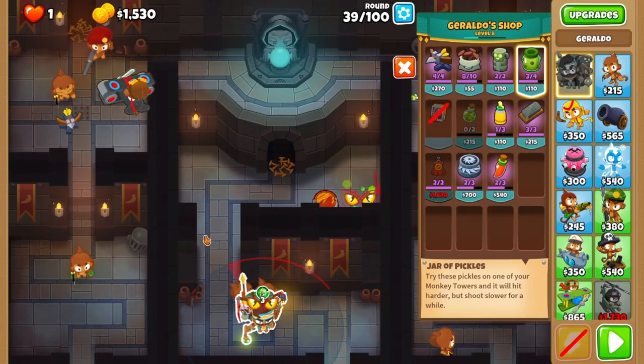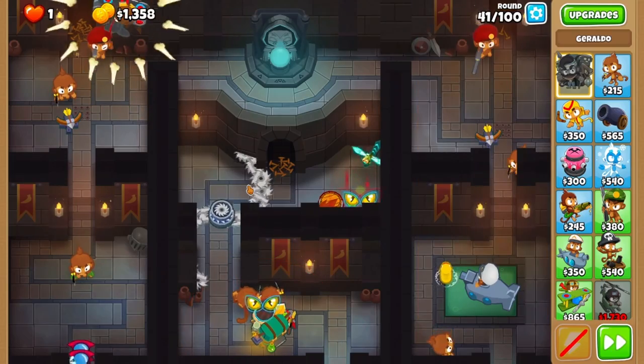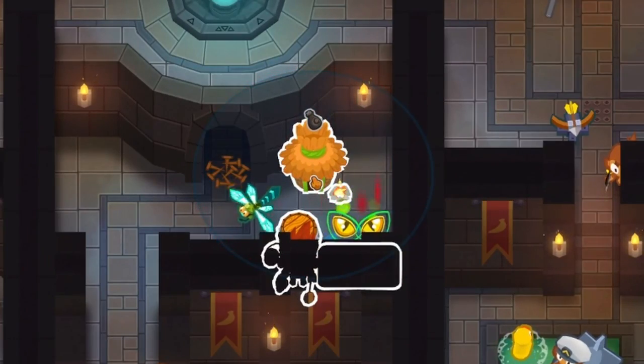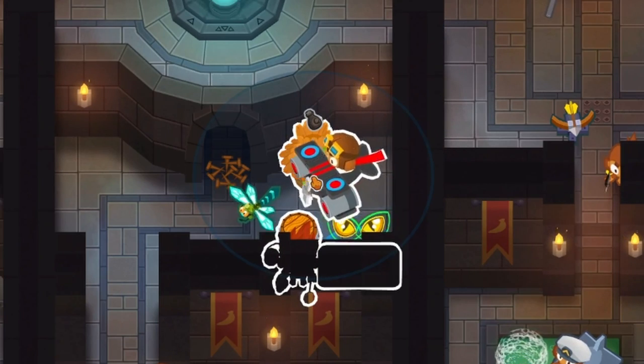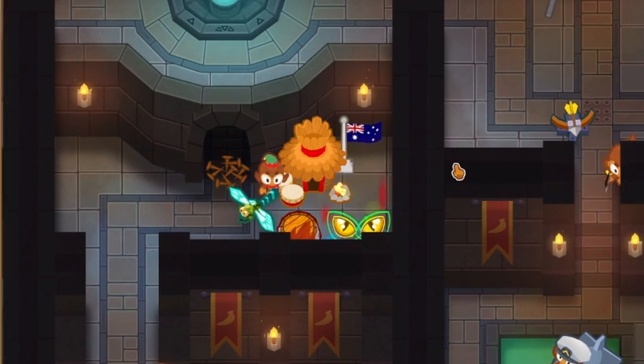Grab some pickles on your ace and fire away. When the MOAB reaches its final damage phase, use a mini storm to clear it all up. Great job! Smash out round 41 and grab a village with a little bit of space to the left side. Make sure it sees both your alchemist and your ace, and upgrade it to jungle drums.